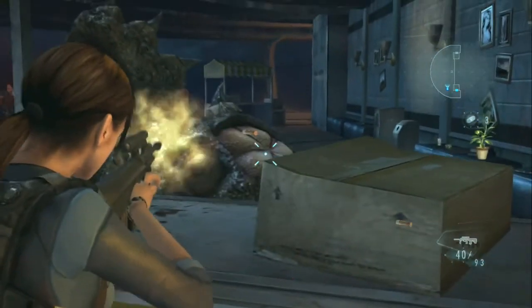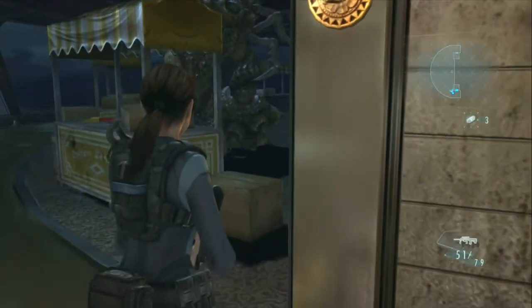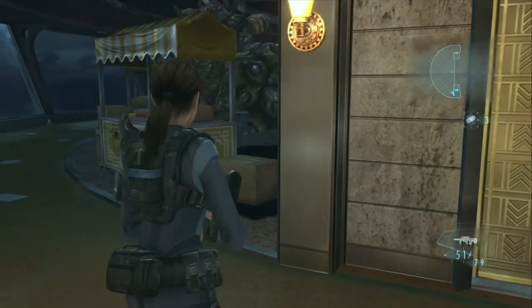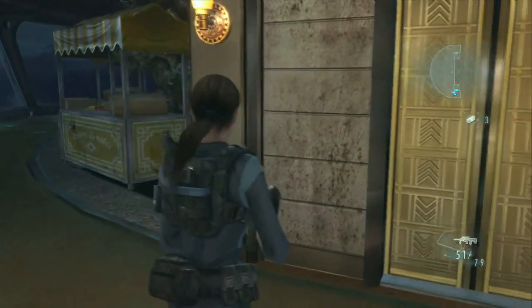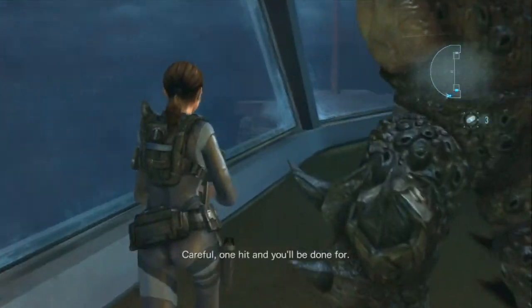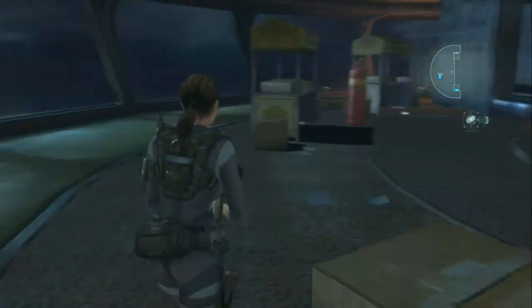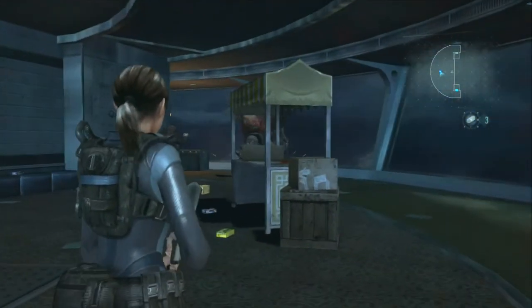It has scales all over its body, and if you shoot at any of these parts it's not going to do any damage. Its weak points are the fleshy part of its arm, which you just saw, and the fleshy part of its entire body — which you'll only see if it charges into a wall and you get around it quickly.